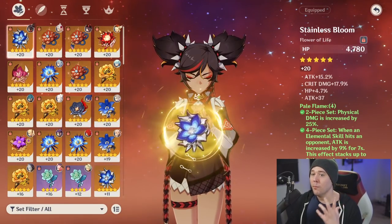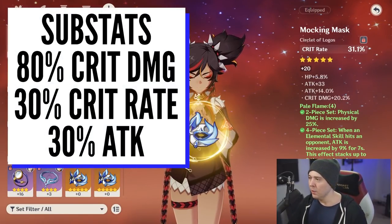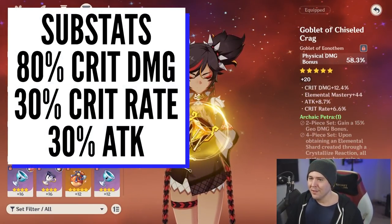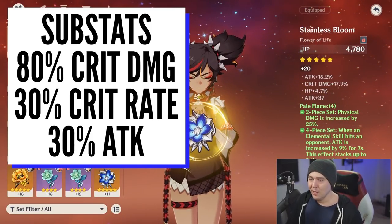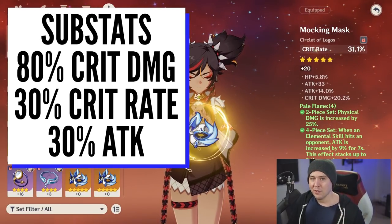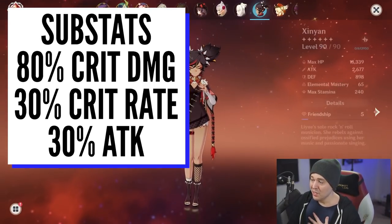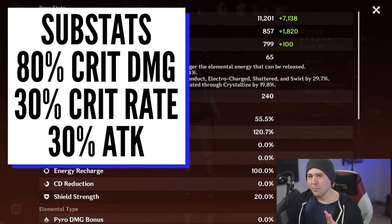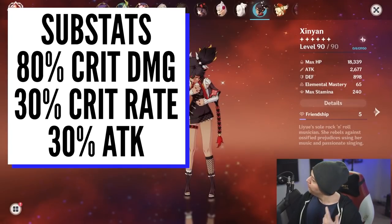We're using very nice well-rolled five-star artifacts in the calculations shown in the graphs. We had around 80 crit damage in substats, 30 crit rate in substats, and around 30 attack percent in substats. I do have a build in Genshin that's very similar — it doesn't have as much crit damage but it does have more attack percent, and I used that in the calculator.